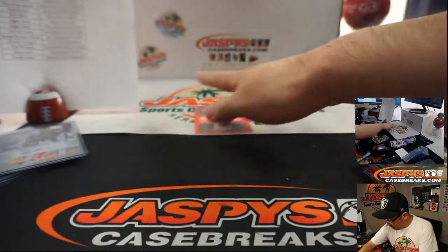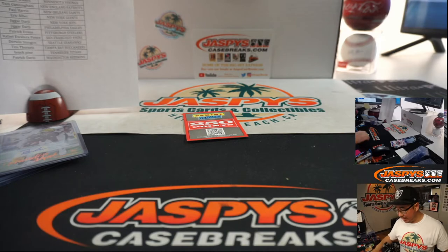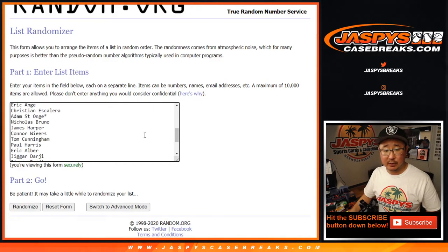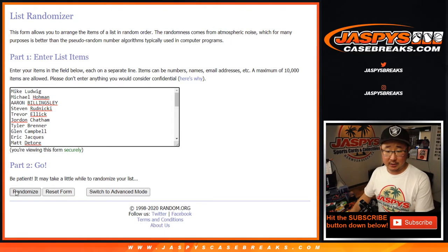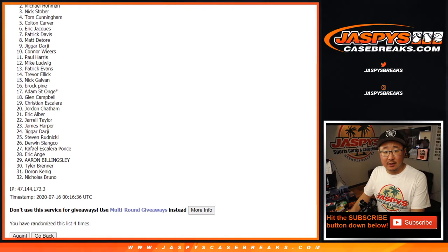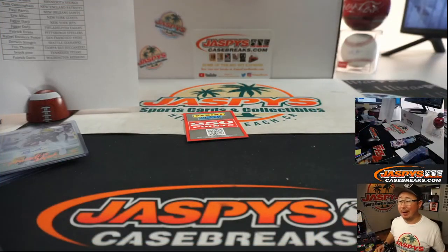Alright, and there you go. Now let's give away 250 points to someone in the break. If there was more than one points card, we would collect them as one lot, but there was not. Let's grab everyone from Mike Ludwig with the Cardinals and Patrick Davis with the Redskins — let's put them all here, randomize it, name on top after four. And after four randomizations, Tim Thorsett with an extra 250 points going your way. Alright, there you have it folks. I'm Joe for JazziesCaseBreaks.com — I'll see you next time for the next break. Bye!